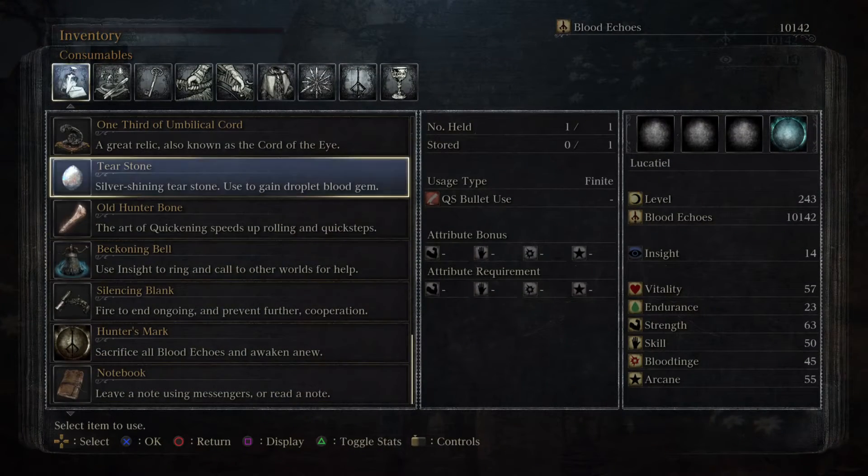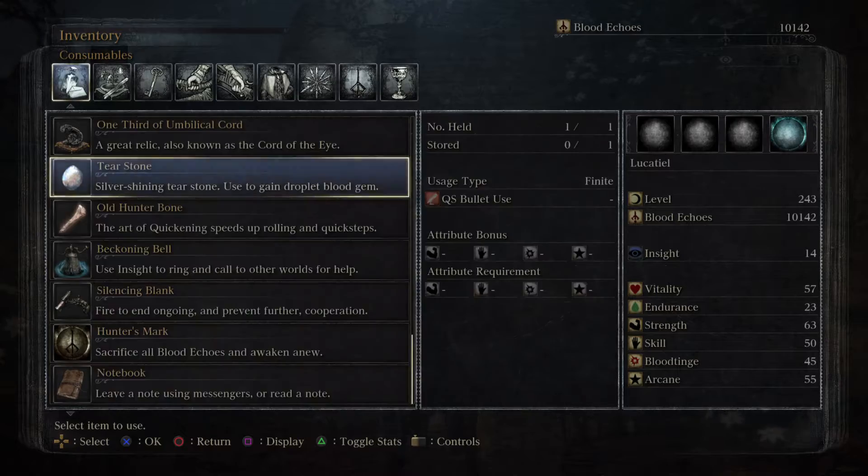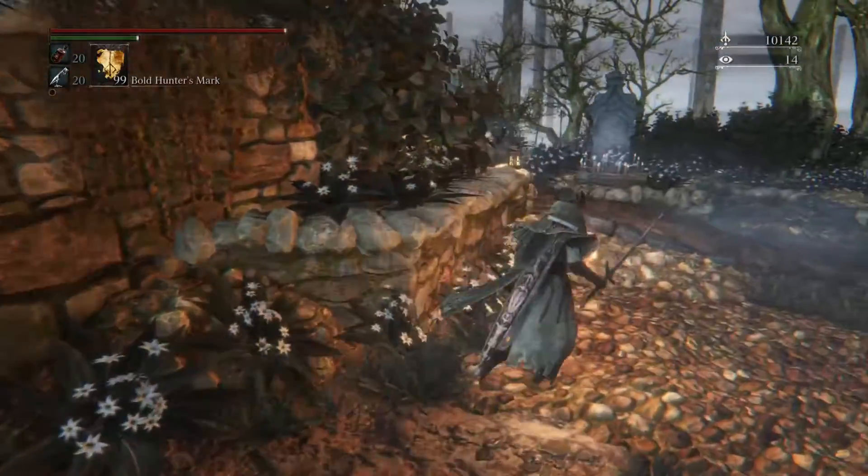The first thing is an item we got from the doll when we gave her the hair clip. She gave us this tear stone — a silver shining tear stone used to gain a droplet blood gem. The description reads: a doll sheds neither blood nor tears, and thus its nature remains unknown. Whoever thinks this is precious must be troubled by severe naivete. So a doll doesn't shed blood or tears and thus it remains mysterious to us. I think it's just alluding to the nature of this doll.